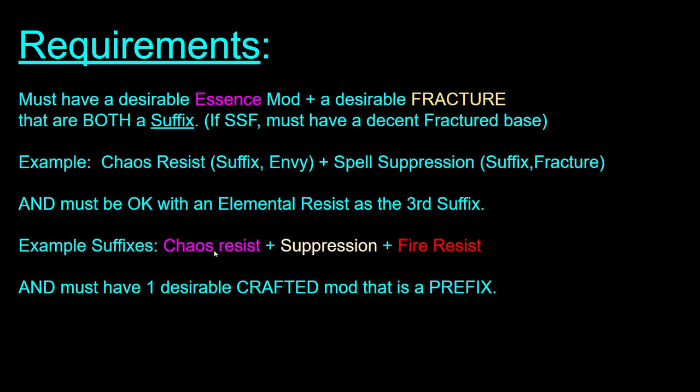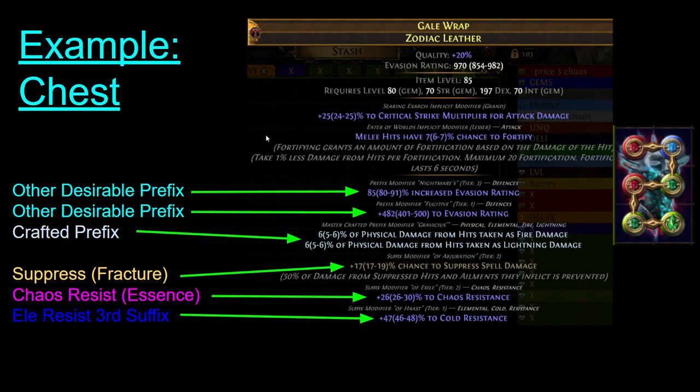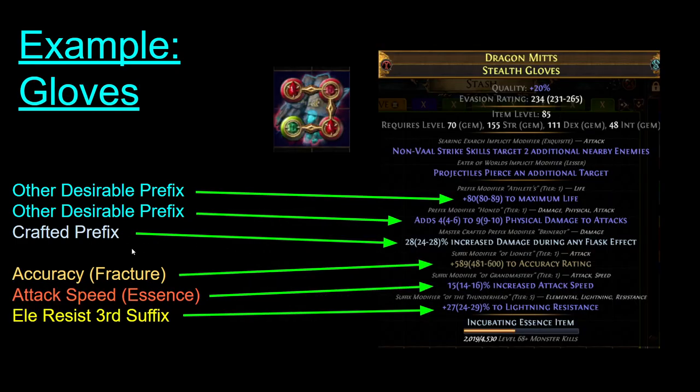Here's an example of the three suffixes you might need to be okay with: chaos resist, suppression, and fire resist. You also want to have a crafted mod that's a prefix that you want to put on it. Here's a chest example: our fracture is suppression, our essence is chaos resist, and our elemental resist is the third suffix. Then there are two prefixes we're going to hit, and then a crafted prefix. And here's the glove example: an accuracy fracture with an attack speed essence, an elemental resist for the third suffix, two prefixes we want, and one crafted prefix.